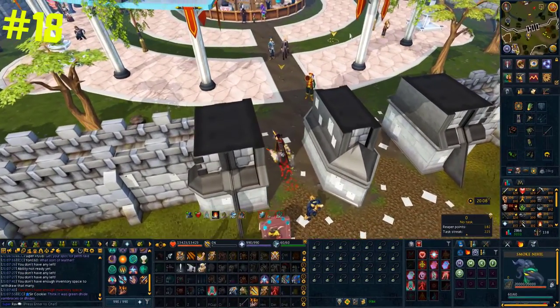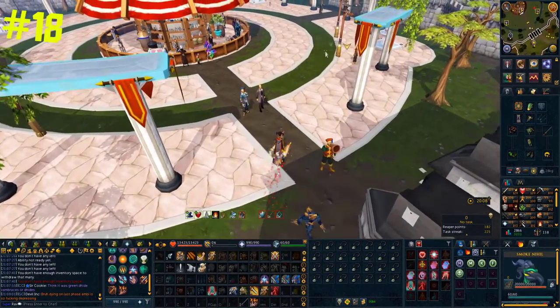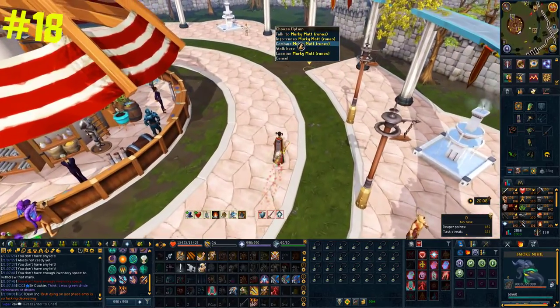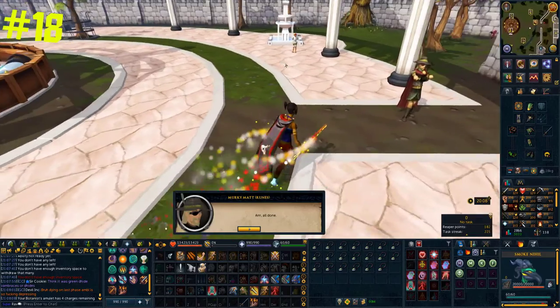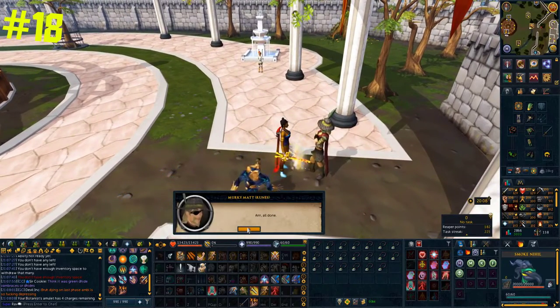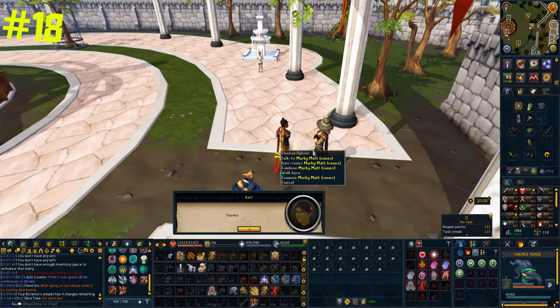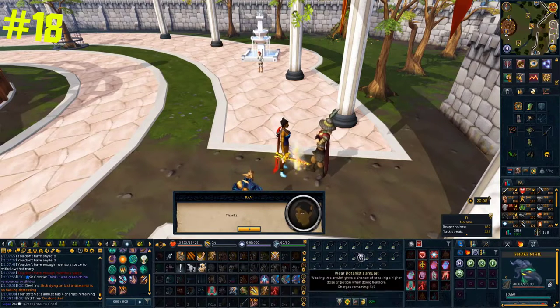If you have a lot of partly-used jewelry such as ring of duelling, amulet of botanist, etc. clogging up your bank, all you need to do is take them to Murky Matt at the GE. If you right-click combine, he will combine those items, saving you a lot of space in your bank and making your life a little bit easier.